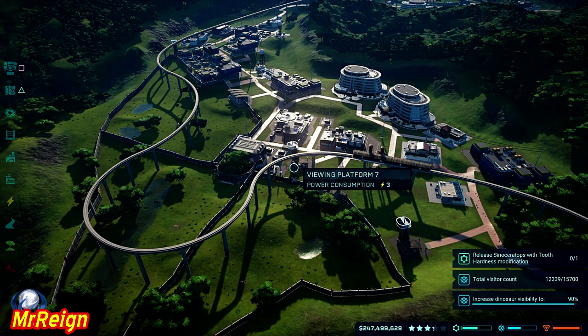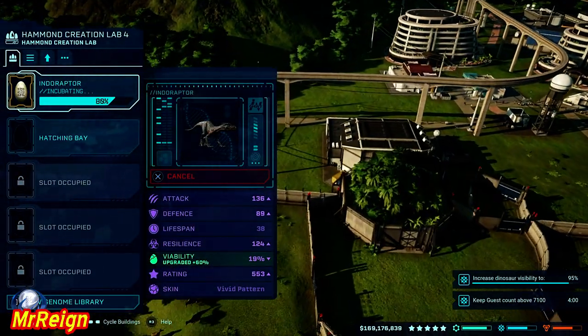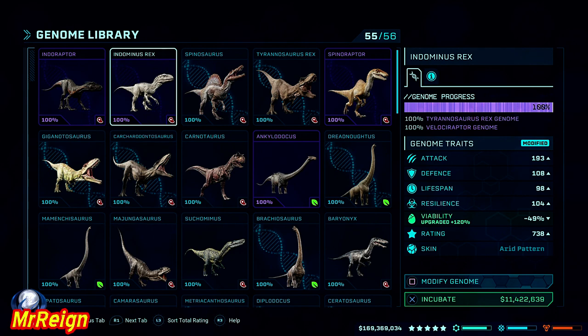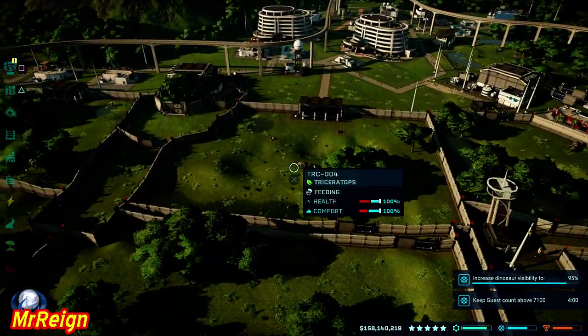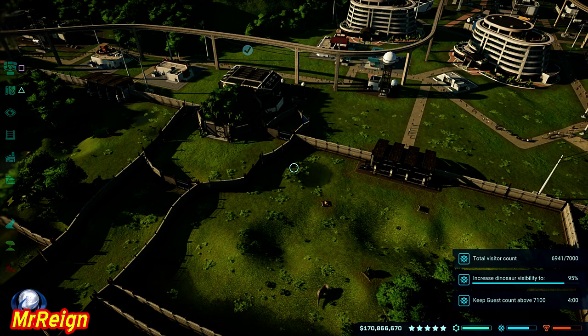So go grab that if you want to, but the idea here is to release him and then feed him dinosaurs. You can use the description again if you want to skip to the end and I'll show you which one gives you the most. But let's go incubate the Indominus and release him right over here and feed him dinosaurs. You've got to be careful which ones you do feed him.